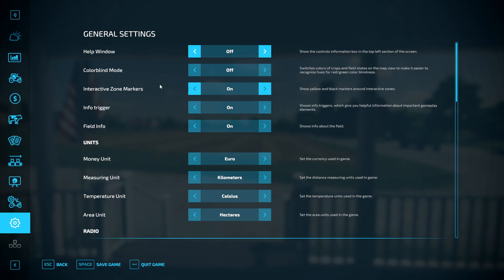You also have a help-out window — on PC it's F1, I'm not sure what it is on console. Colorblind mode — I keep that off, but let me know in the comments if you'd like that. Interactive zone markers — shows yellow and black markers around interactive zones; I keep that on. Info triggers — kept on to show triggers which give you helpful information about important gameplay elements like sell points, where to unload and load things.